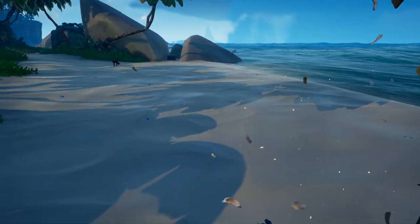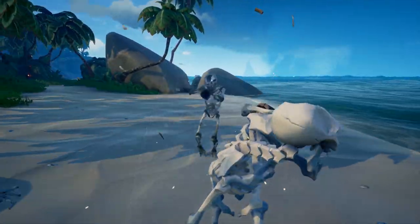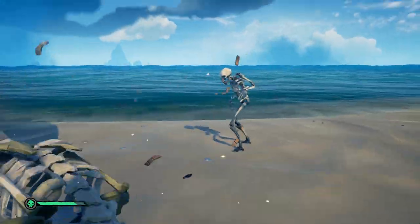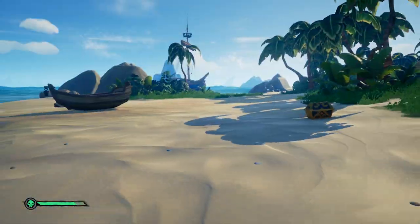Some tips before the actual video starts. Skeletons can eat bananas to heal themselves. Skeletons can spawn with their hands, a cutlass, a blunderbuss, or a pistol. Also make sure to kill the skeletons who have guns first, or use normal skeletons to cover from the shots.